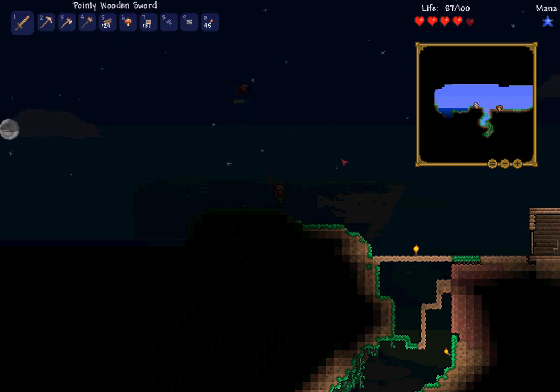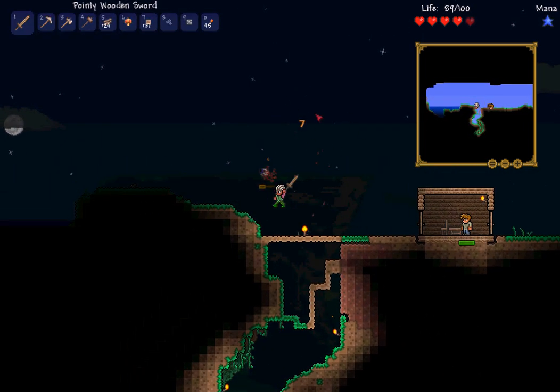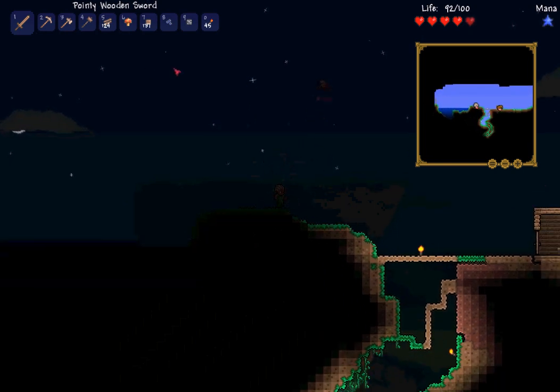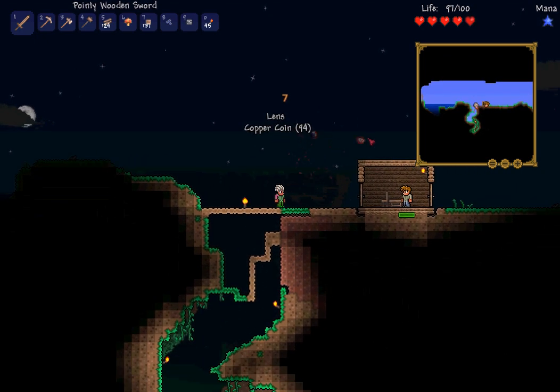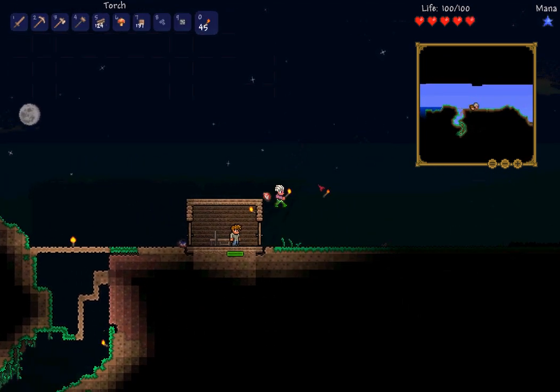This is what happens at night — demon eyes. You don't see these during the day. They drop what's commonly known as lenses. We need two of these and we can make a pair of goggles, so I'm hoping another one appears soon.